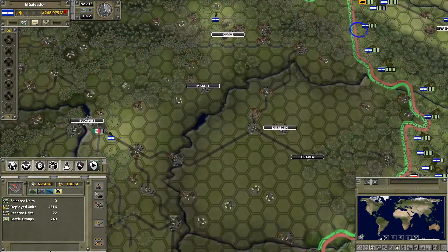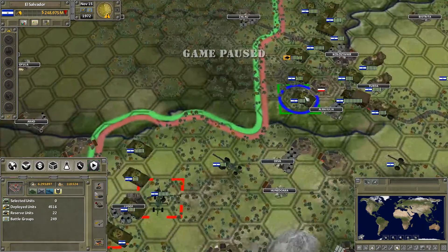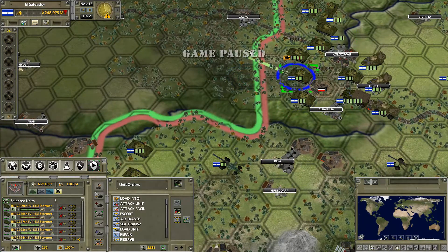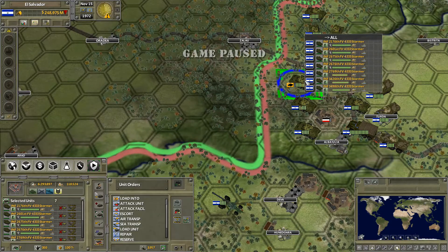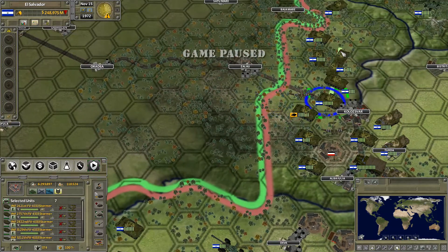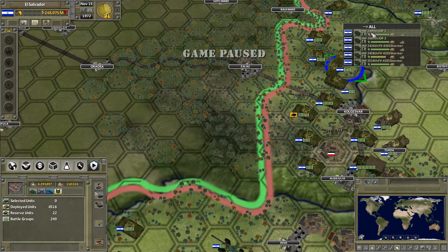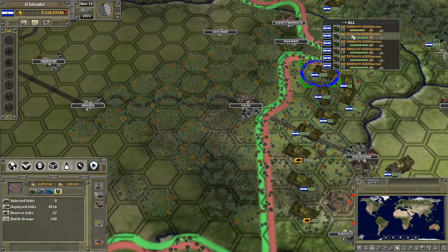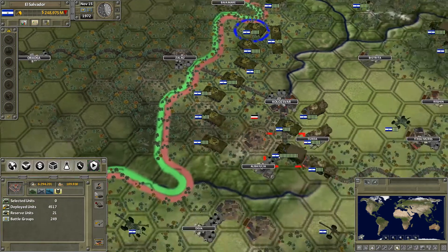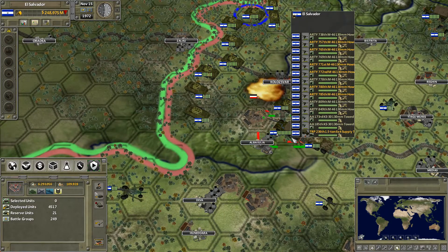If we take out that bridge, that should make taking out this area a lot easier - they will be able to send troops in there still, but from fewer directions. That airplane is not mine, so I could have just clicked all. We'll take out that one soon. We've got the anti-air cast - yeah, we do.